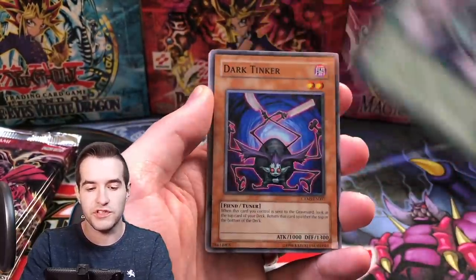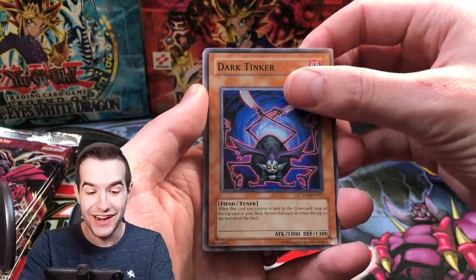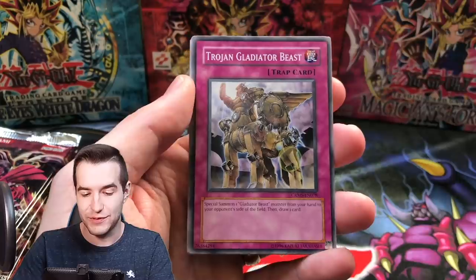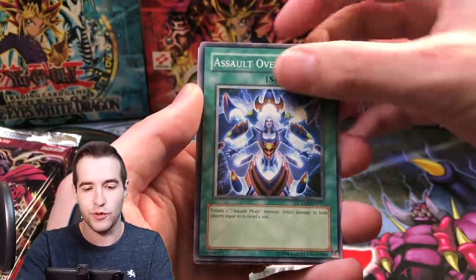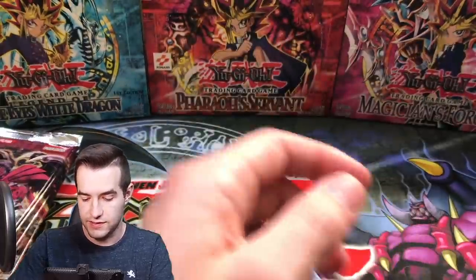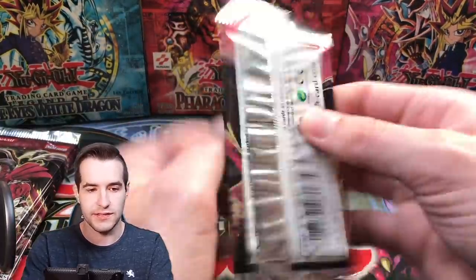We have not hit anything yet. We've got a Prevention Star, Dark Tinker — that looks very ghosty, so that's interesting. Trojan Gladiator Beast, Assault Overlook, Big Core, and Seed Cannon. Slow start. Come on, let's get something good guys, let's get something epic.